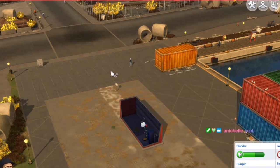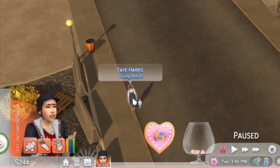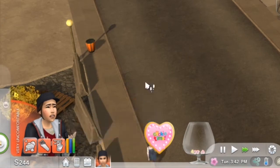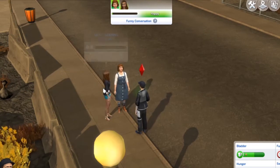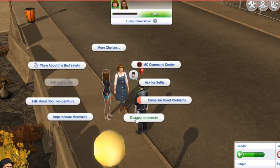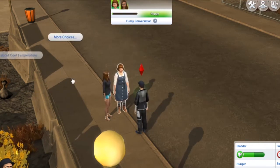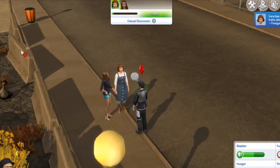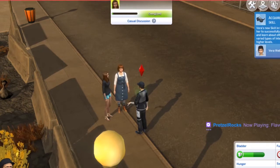I need to influence the next election somehow. Faye Harris, you're a young adult — let's give you a friendly introduction. Have a conversation, get to know her, discuss interests, talk about the weather. She's a freegan. This is helping her social skill, but I don't know if it's getting her any influence points.